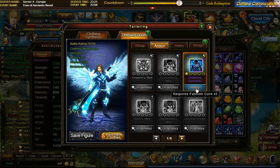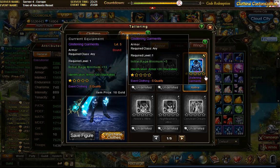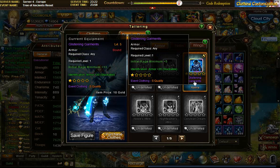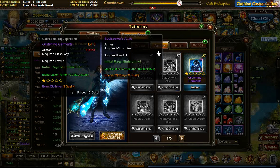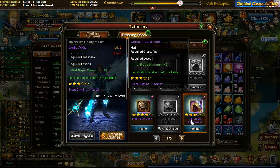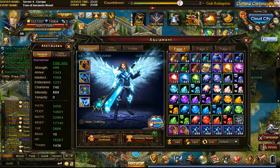To refine this S-grade armor just one time, I need 5 fashion cores — which cost as much as one wing. Refinement is also based on luck. You can build clothing up to 5 stars, but each attempt is random — you could go 3 stars, then 2, then 4. So it can cost a lot of fashion cores to get it up. I have a 4-star and a 3-star here; I think I never did more than 3 attempts to get something higher.